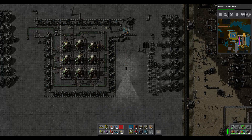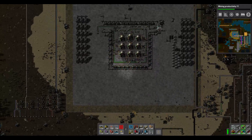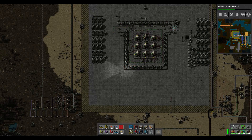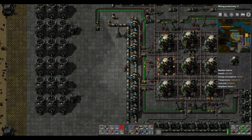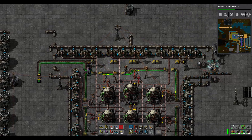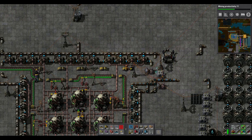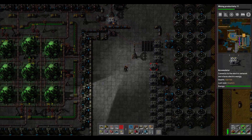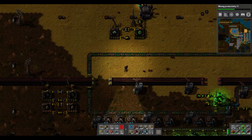This is not the ideal setup — far from it. This is just a homebrew thing where the ratios are correct but the actual building is not. Whenever you want nuclear power, the nuclear reactor needs fuel, and once it's done burning the fuel it will spit out used uranium fuel cells which you can then recycle and make other stuff with.